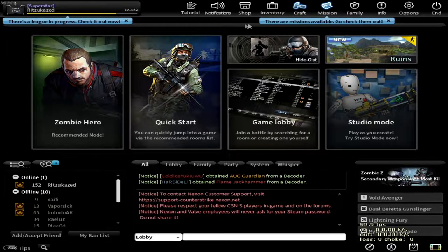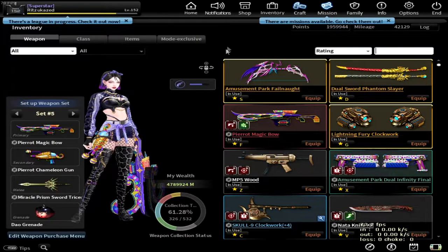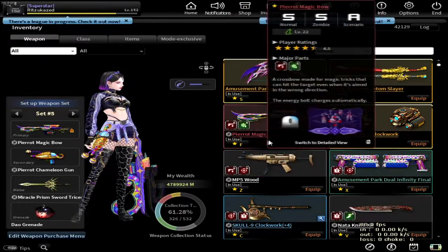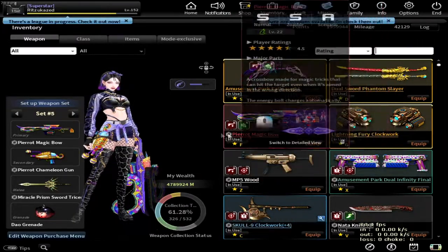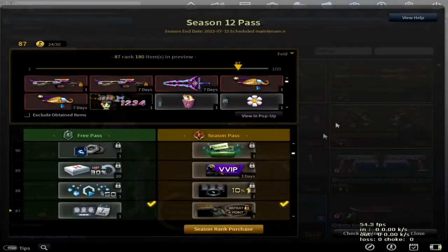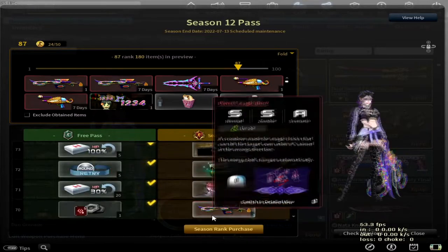Hello everyone, today we're gonna play Counter-Strike Nexon's video again, and in this video we're going to have an overview on the seasonal weapon called Peared Magic Bow. This is the minor version of Thunder Force which you can get through Season 12 by purchasing the Season Pass and reaching level 70 if you want to get the Peared Magic Bow.